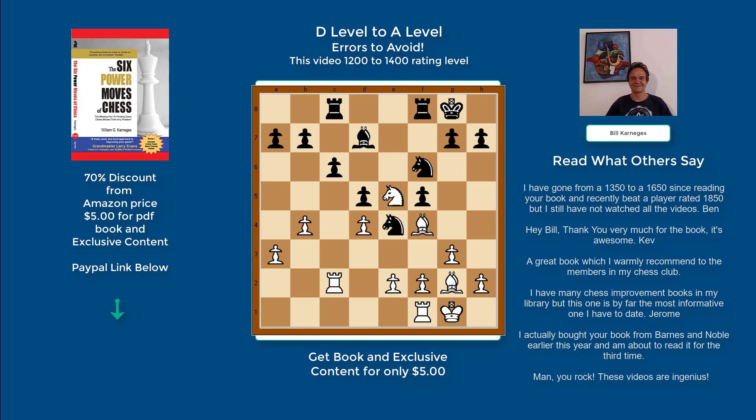He slides over to the semi-open file, but he's in big trouble now. The Bishop is defended by the Knight, but this Knight — where can it go? He moved the Rook. The Knight can't move here, here, or here — those squares are defended by the Bishop. So he needed to do something fast to save a piece. The attacking pieces can always decide when to pull the trigger, and then your opponent loses the tempo when he has to recapture — you already have the momentum. You have to see that you're vulnerable to power move number five: little guys harassing big guys.